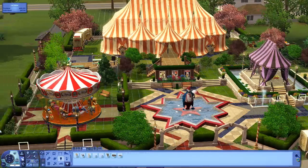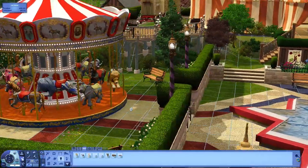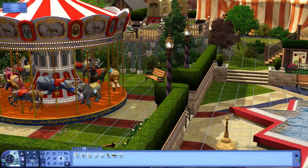It comes with three premium content items, one being this gorgeous carousel. We've been wanting a working carousel in The Sims for quite a while, since Midnight Hollow had the kind of staged one.